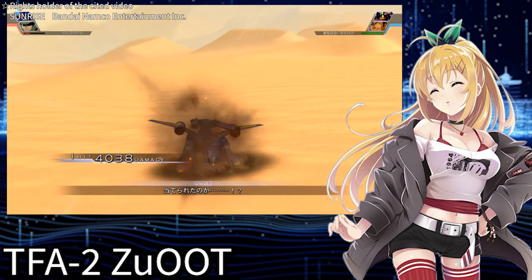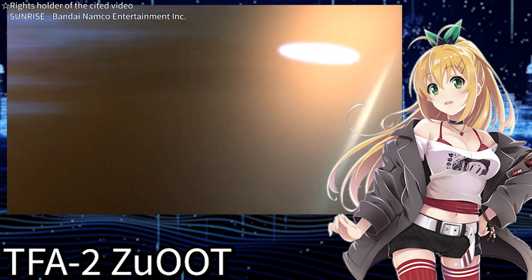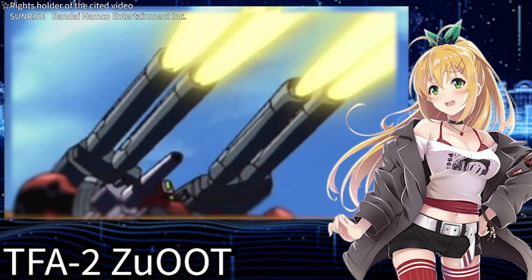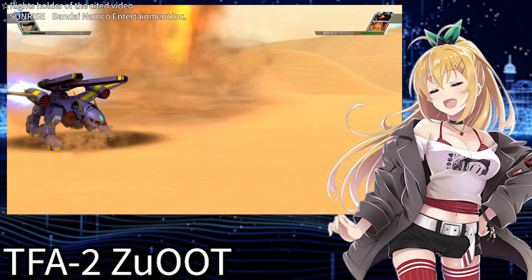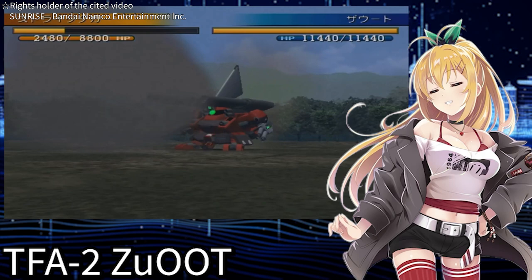The chest contains four machine guns, described as being used for restraining fire. Their main purpose is to restrict the movements of approaching tanks or to be used against infantry. Finally, the primary weapon is the twin cannon, mounted on both shoulders, which can fire from a total of four cannon barrels. This weapon is characterized by its long range and high firepower, often used for supporting allies or bombarding bases. It can scatter projectiles through continuous firing.